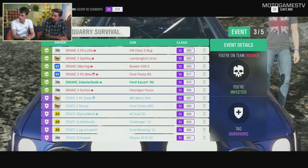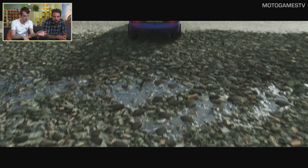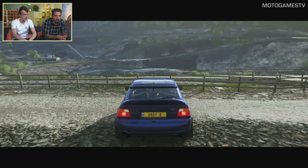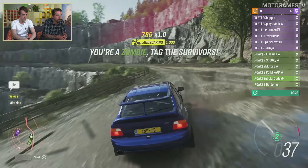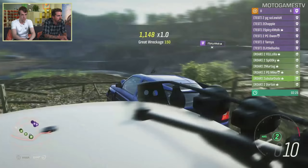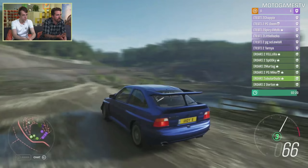We've got the next round now - we swap over, so the zombie team before are now the survivors and vice versa. We're watching from Andy's perspective, who is now a zombie. One of the biggest changes is the mini-map. When you're on the zombie team, you can see all of the other players, whereas when you're on the survivor team, you can only see members of the survivors - the purple and orange players. It gets a little bit nervy sometimes.